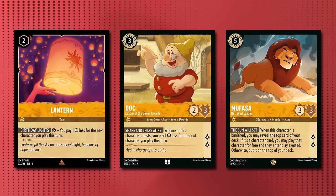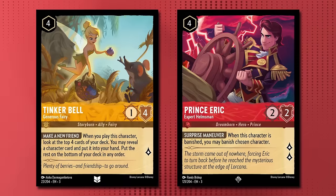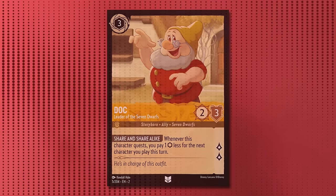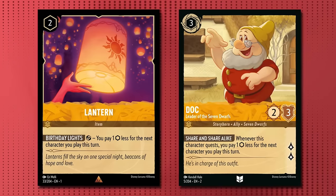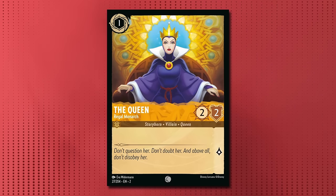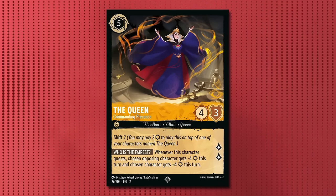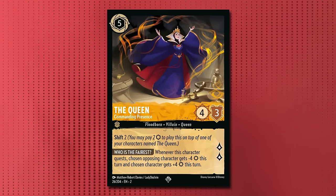The lines in this deck are actually quite flexible. If you only have a Lantern, you can go straight to a Tinkerbell or Prince Eric, and if you only have Doc, you can go straight to a Mufasa or Queen. With Lantern and Doc, you can even go straight to Medusa on turn 4 to control the board. The 1-drop Queen isn't necessary in the opener as the meta is quite slow, but shifting into Big Queen early is a great way to wrest control of the board and apply some early questing pressure.